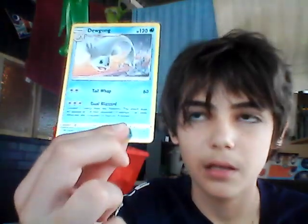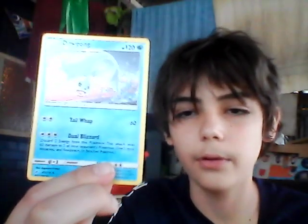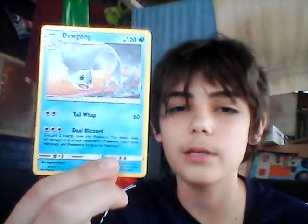I have Dewgong — one of my favourite Pokémon. I'll admit now, I watch a YouTuber called Xylophoney, and Dewgong is his favourite Pokémon. Because he was my favourite YouTuber at the time I got really into it, and I was like — we share something. But Dewgong has Tail Whap for 60 damage and Dual Blizzard — discard two energy from this Pokémon, this attack does 60 damage to two of your opponent's Bench Pokémon without applying weakness or resistance. You could knock out two Basic Pokémon in one move. Dark energy as well — pretty nice, can go with my Absol.